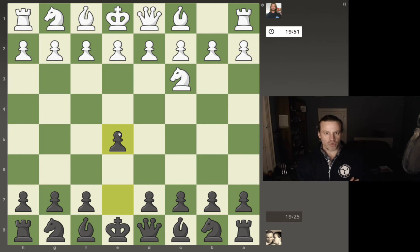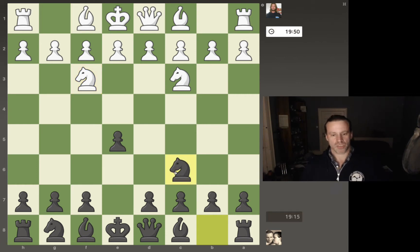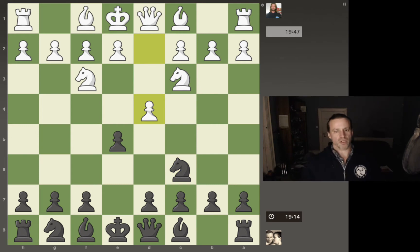Bringing out my king's pawn means that I've opened up my dark-squared bishop and my queen. He's come back with knight to f3, which attacks the pawn — not currently defended. So if I bring my knight out to c6, that should defend it.